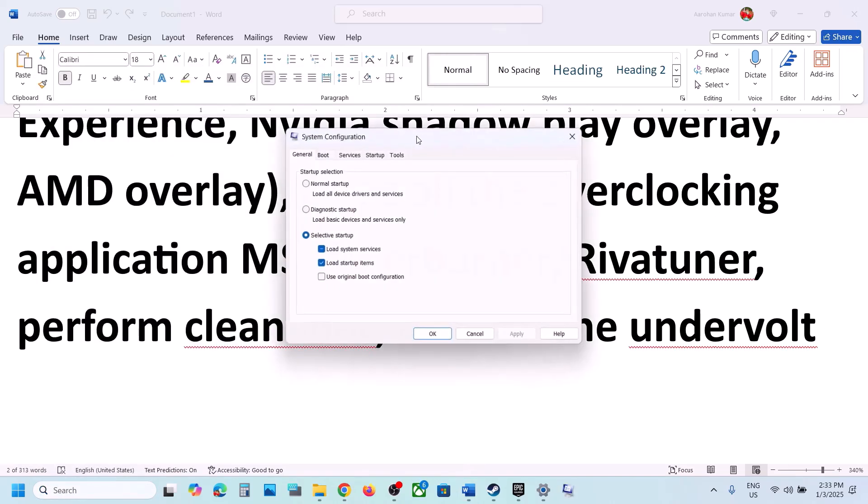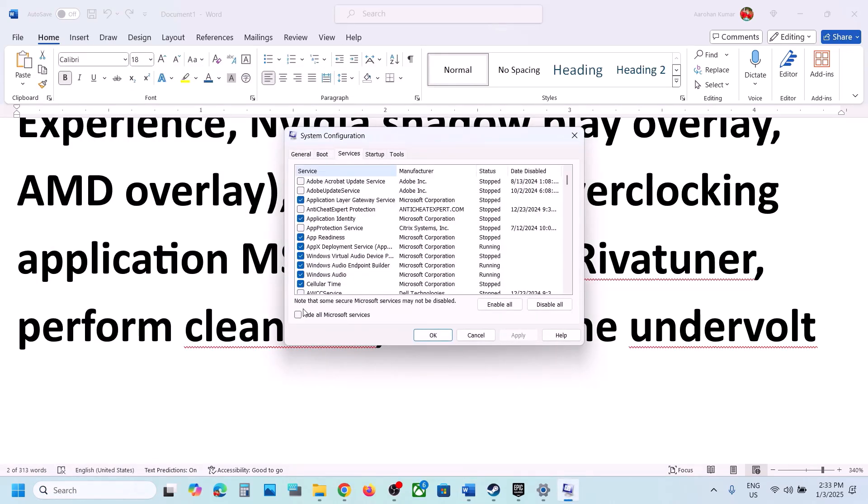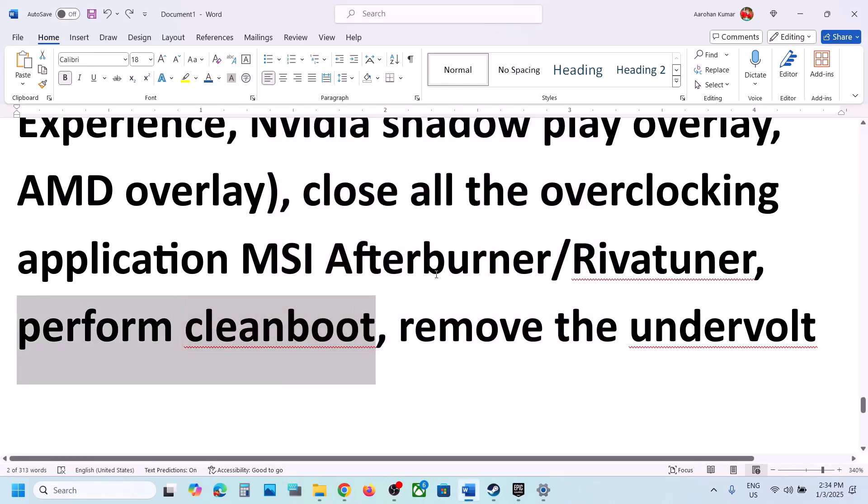Perform a Clean Boot: type System Configuration in the Windows search box, open it, go to the Services tab, check the box that says Hide All Microsoft Services, and then click Disable All. Hit Apply and click OK. When prompted to restart, restart your computer and then launch the game. Also, if you have undervolted your computer, remove the undervolt and then launch the game.